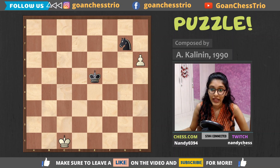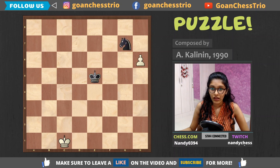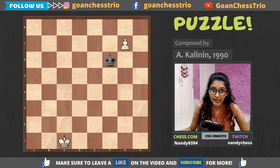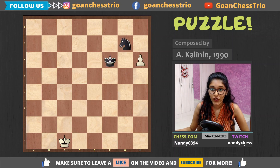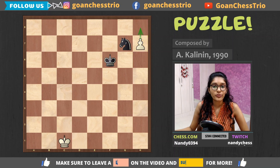Now if black moves the knight anywhere, we just push the pawn and queen on the next move — so that's not possible. Black's only hope is king f6, hoping white captures the knight, because if white captures the knight then black gets king into the pawn and draws. But we are not going to capture the knight — we simply push the pawn to h7, and now the pawn is queening and it cannot be stopped.